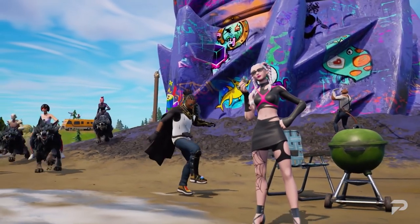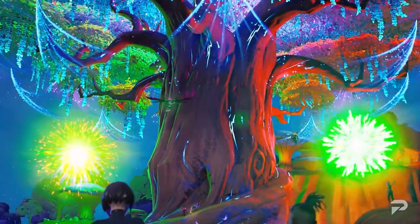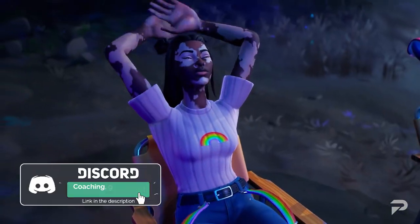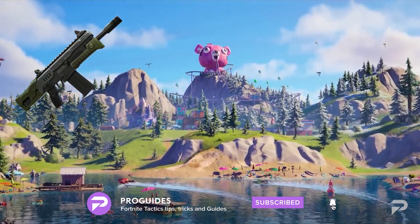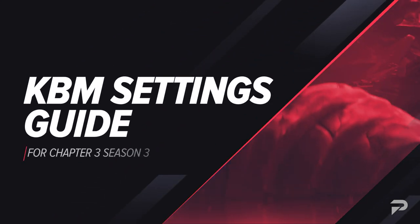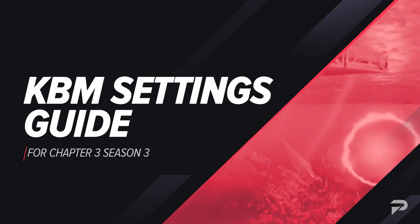What up Fortnite fam? It's your boy Matt back again to bring you the latest and greatest tips and tricks to help you become a better Fortnite player. Chapter 3 Season 3 is finally here. Although there haven't been too many significant weapon changes other than the addition of the two-shot shotgun and the hammer assault rifle, you need to make sure you're using the most optimal and up-to-date settings if you want to be successful in the new season. In today's video, we're going to be showing you the best keyboard and mouse settings to dominate the new meta.